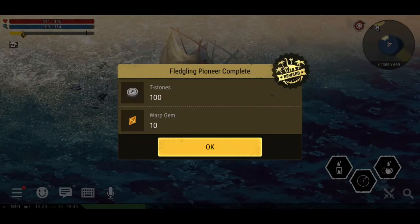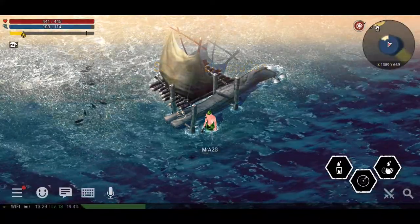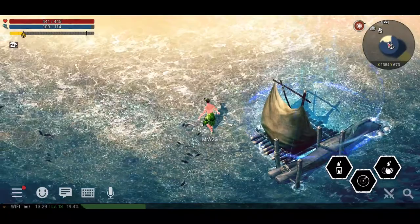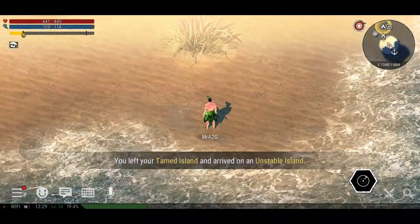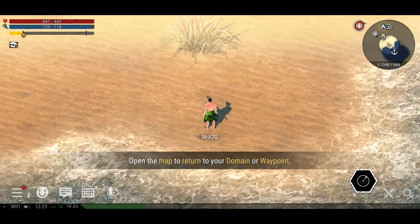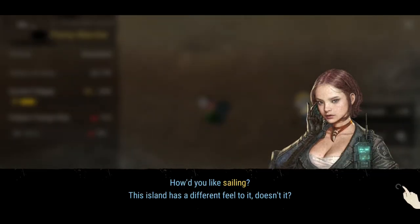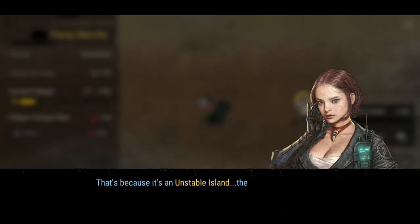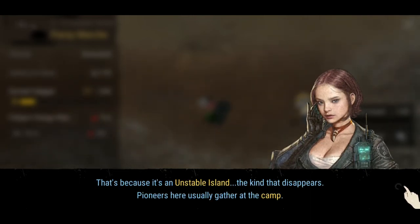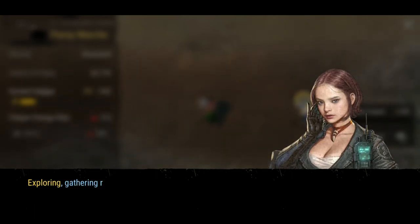Like the video. Fledgling Pioneer complete! Savannah Exploration — explore the Savannah. You left the Chang Island and arrived on an unstable island. Open the map to return to your domain or waypoint. That's because it's an unstable island — the kind that disappears. Getting to an unstable island is a huge step. This island is your oyster — crack it open and get those pearls.